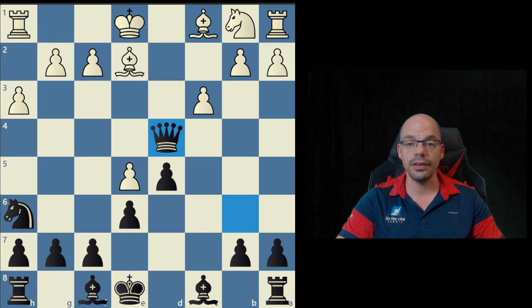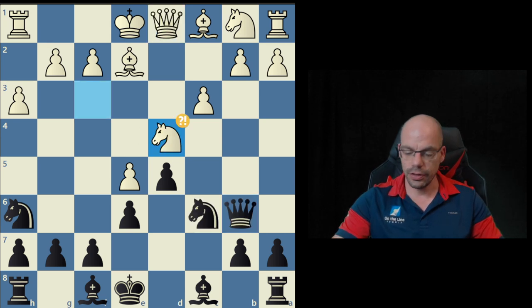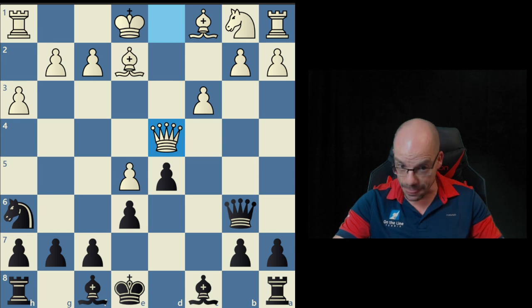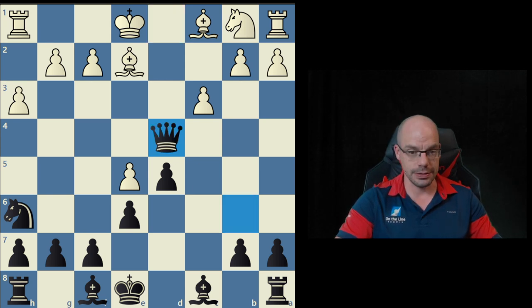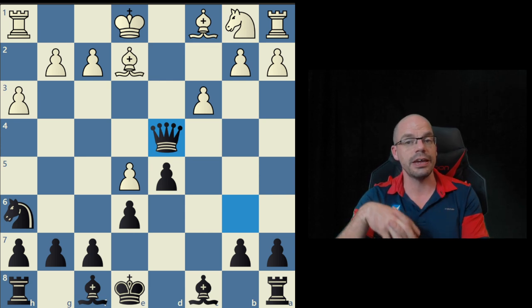The French pawn structure looks like this versus this, and we look to bite into it from both sides trying to blow the chain up, preferably creating weaknesses along the way. So this is a shocker — that a) we don't notice E5 is hanging, and equally importantly b) we help to fix their problem once and then twice. This is why the engine is not a good coach, because as far as I am concerned this is a positional blunder — double question mark — and that's how I would treat this if either of these players were my students.